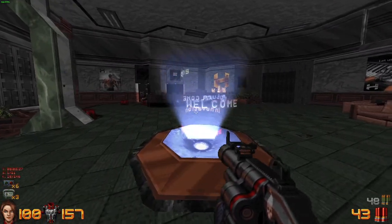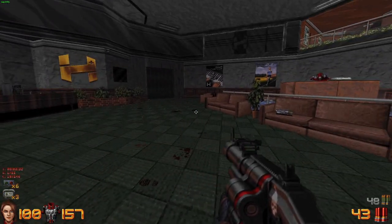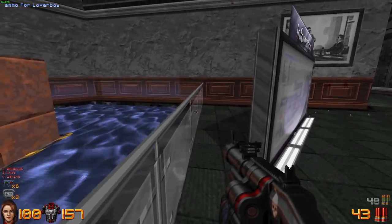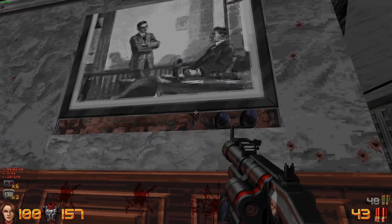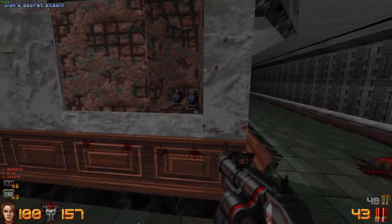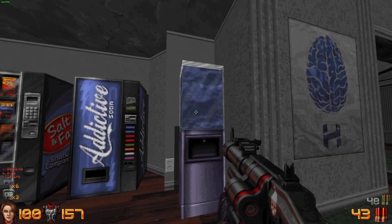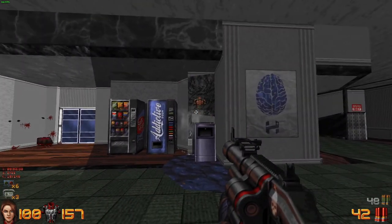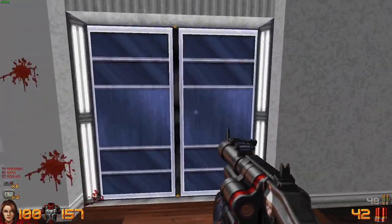Back in 1996 when Duke Nukem 3D was made — the very first game using the Build engine — stuff like this wouldn't have been possible, I'm pretty sure. Anyway, enough dawdling around. Secret number two: you only have to jump on top of this and open the portrait here for a couple of bowling bombs. Secret number three: you want to destroy the water cooler tank, which will fry that outlet and explode the wall, revealing a medium armor. Three secrets, just like that.